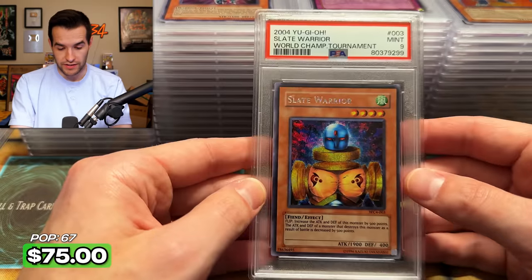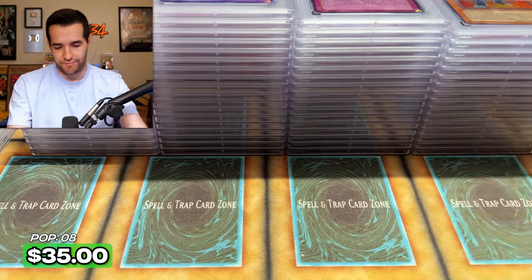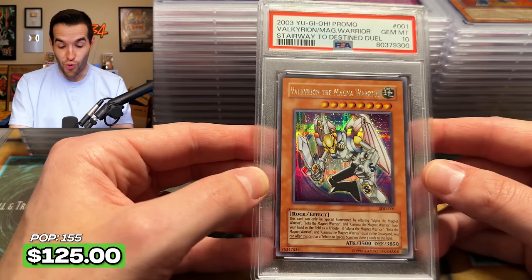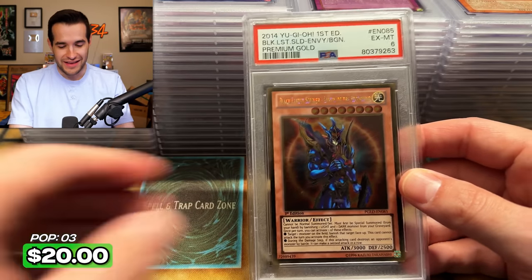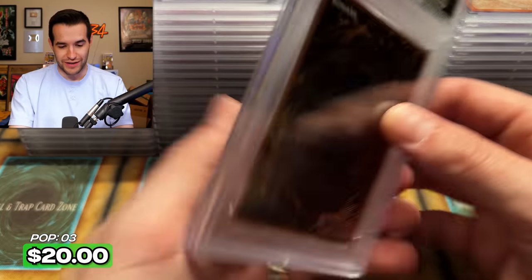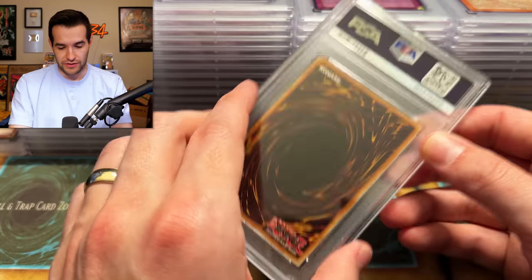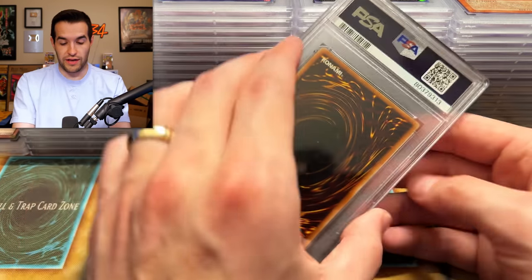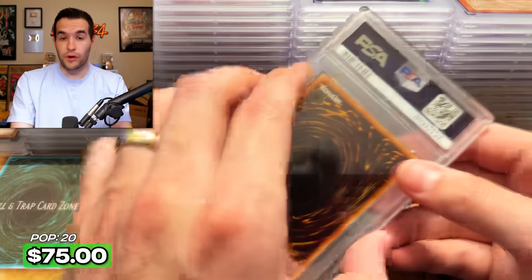Slate Warrior nine. Valkyrian the Magna Warrior PSA 10 — ooh, now we're talking, we are on fire right now! There's our six — I told you it was coming. Excelion Demand six on Black Luster Soldier — must be a bend in it or something. Neo Galaxy-Eyes Photon Dragon — another nine. Hero Signal — another nine. One more card in the third box and we're onto the final box.